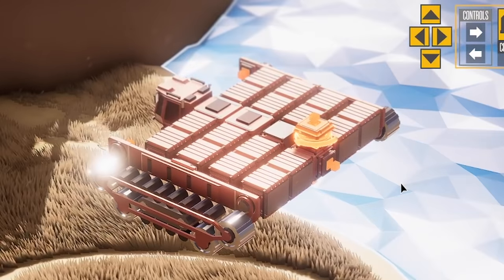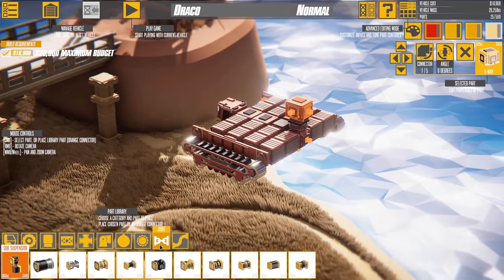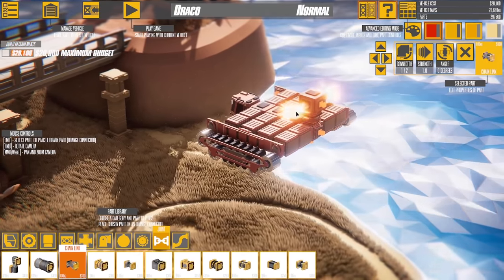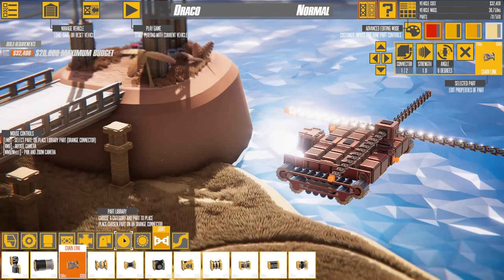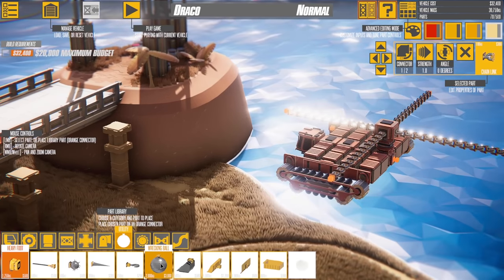I put a swivel piece on there and upped the strength to three, then put a block on it. I think I'll use a chain — that could be quite fun. So here we have a chain link. If I turn on mirror, I can do this side and the other side. I'm not sure my vehicle is going to be big enough in terms of the base, but I'll see what happens. Coming into the utility part — we could do spiky minis, or we could do a wrecking ball. Oh God, they are huge.